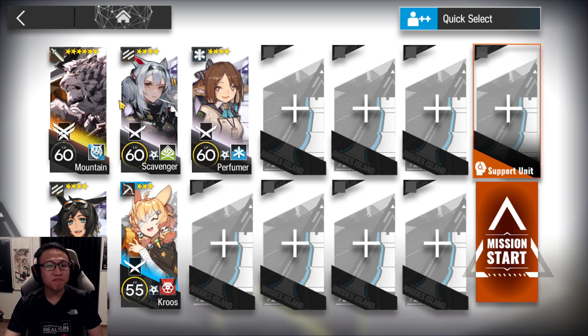Mountain doesn't need Mastery 3. You can take Mountain at skill rank 7, meaning you can borrow from a non-friend. So even an E1 Mountain — only E2 — will work in this stage. That's the good news for today's daily map.